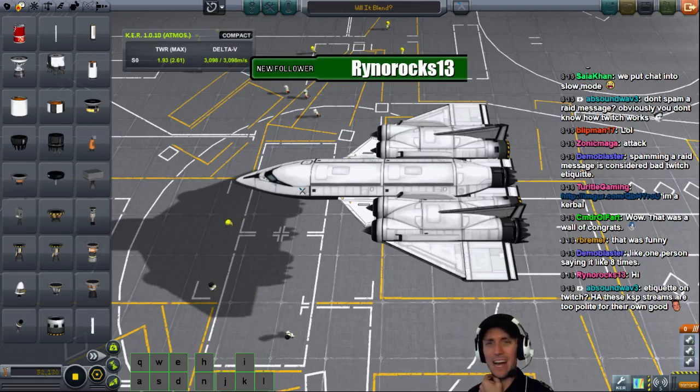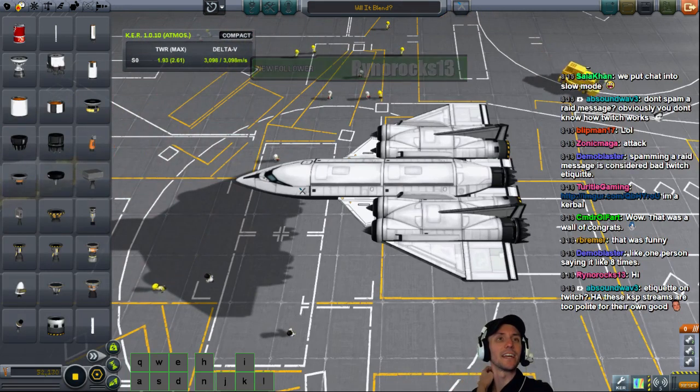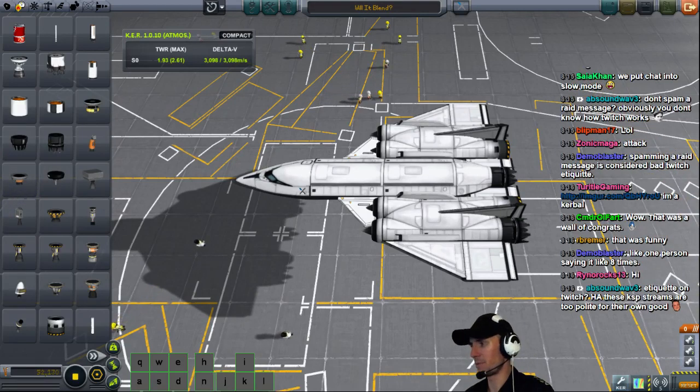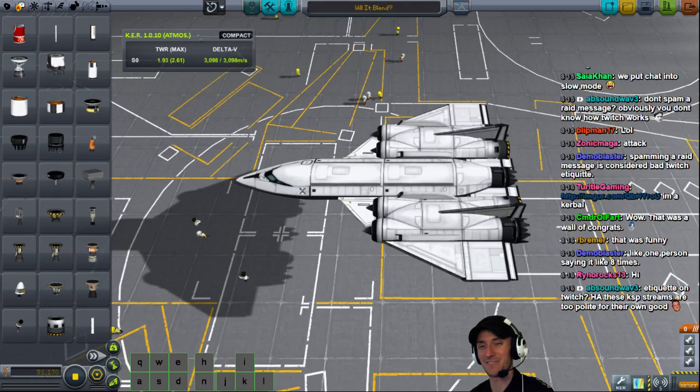RhinoRox13, HollyGood with a follow while we were raiding, Eevee with a follow. I think that was everybody — Eevee, HollyGood, and RhinoRox. I totally missed you HollyGood, and I apologize for that. Outposts and Tara Silverstein, Mike666 as well. That was pretty hilarious.